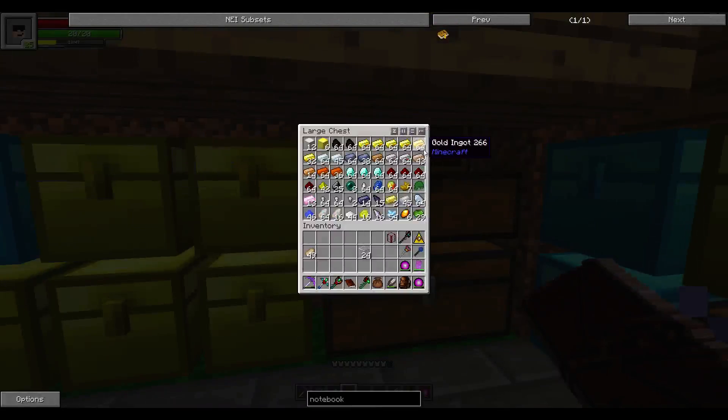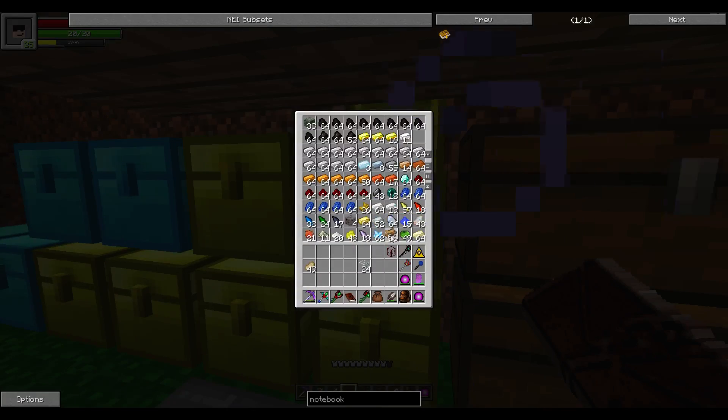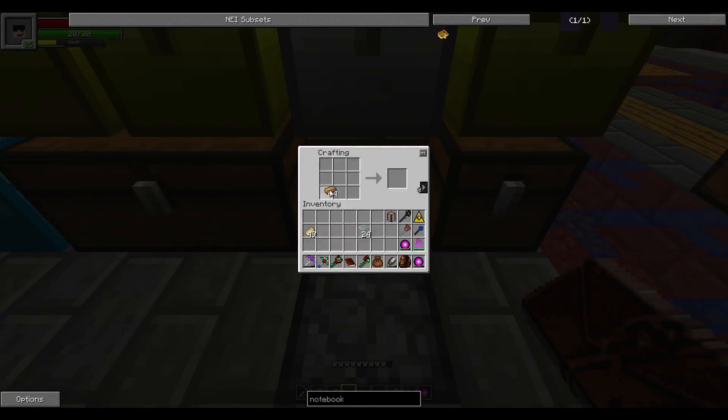We've got some bronze because I like to throw things in the smeltery and just see what comes out. Bronze - and that's my favorite branch of technology: beekeeping.